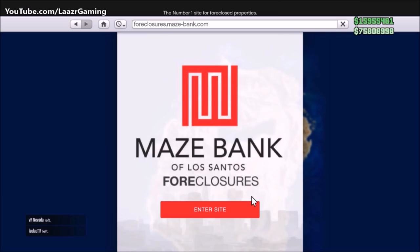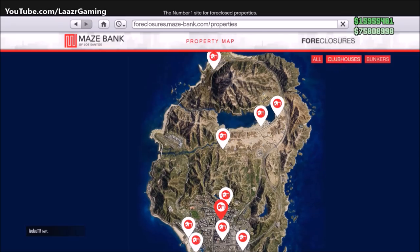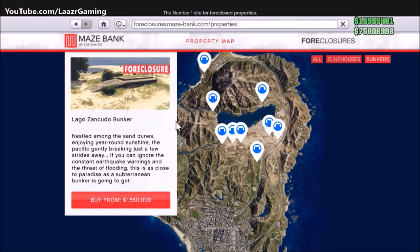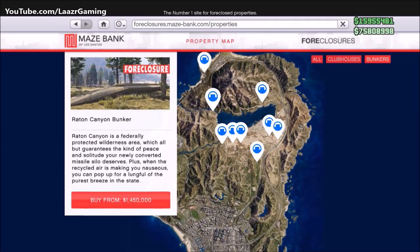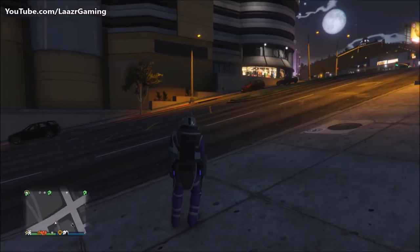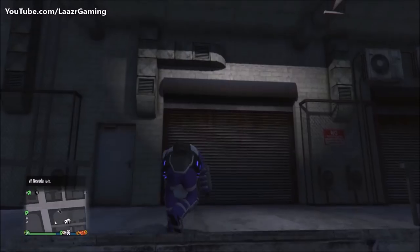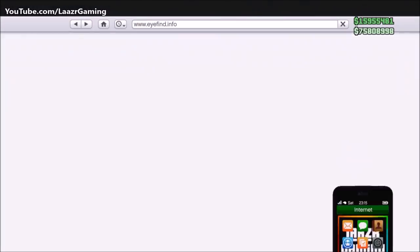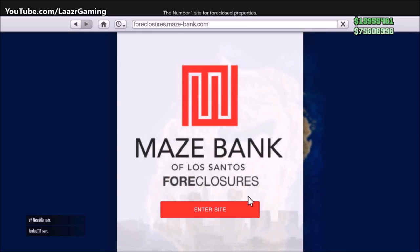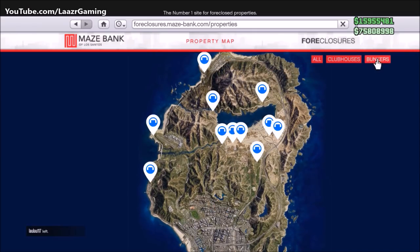Based on feedback from previous DLC money guides, I'm going to cover everything as if you just came online for the first time — fully taking you through the whole process of buying a bunker and making the final sale, plus tips and tricks throughout. One of the biggest tips in this video is how you can actually save your product during the final sale. Since you have to do all of this in public sessions, someone in a hydra, jet, or tank could blow up your product. I'm going to show you how to save it so you lose nothing.